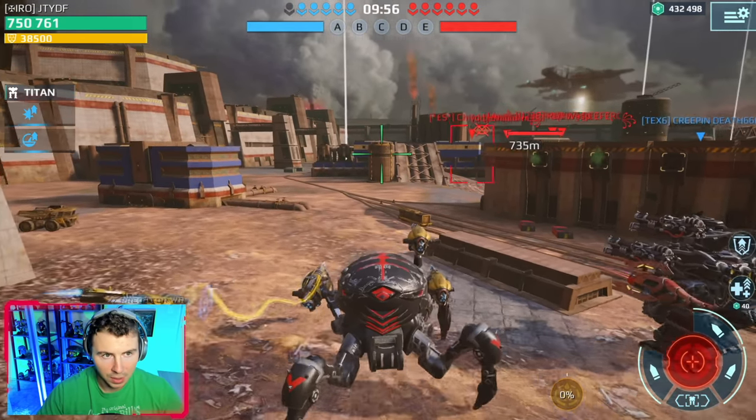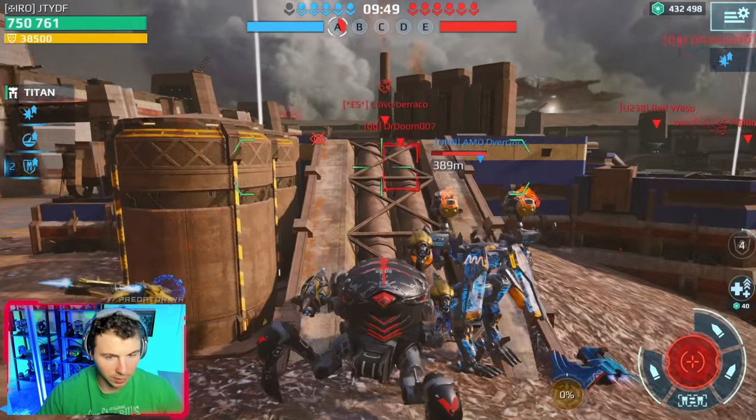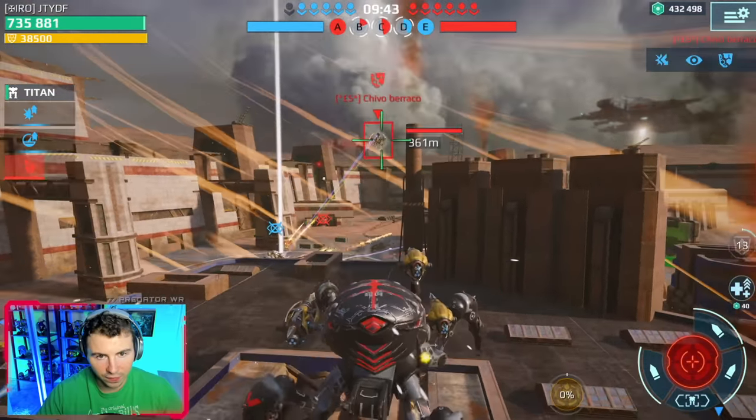Okay, here we go. We're going to start with the Invader here and try to push center. We're going to charge up our Luchador, so maybe this will be the best way to get it charged up. We have to get close — we have that 150-meter range.